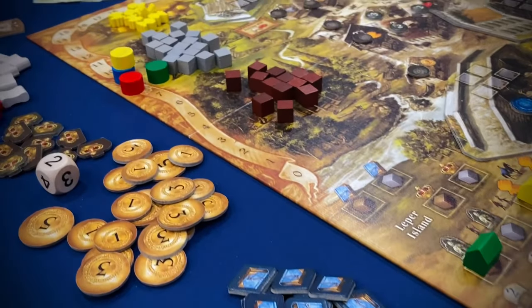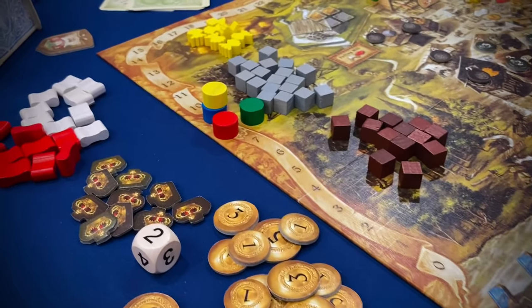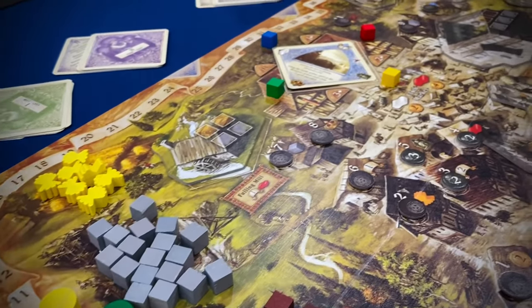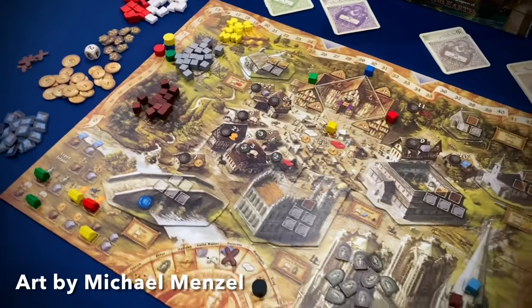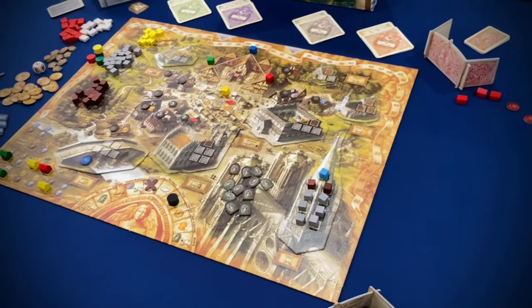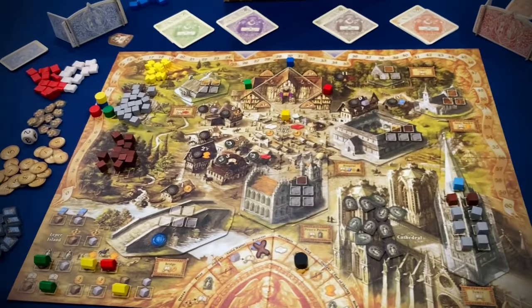You're going to be doing all sorts of things like collecting resources to build out on the board, gaining loyalty to the king so you don't have to pay your taxes, or collecting medical knowledge so you can heal the sick during the plague. It has beautiful artwork by Michael Menzel, one of my favorite board game artists — I could honestly frame this board and put it up on my wall. It's just that beautiful.